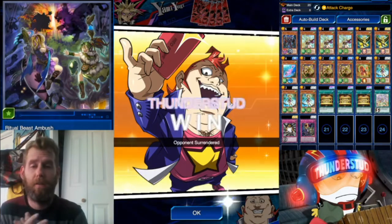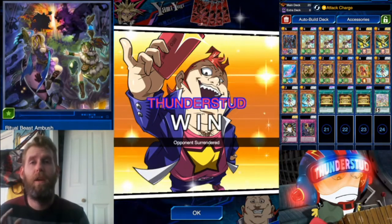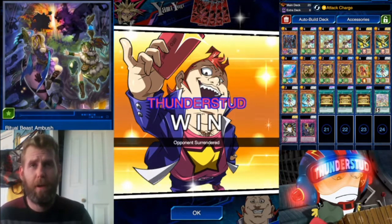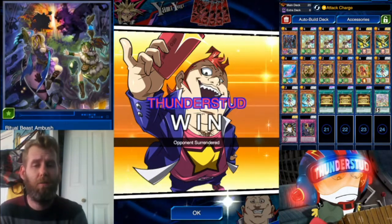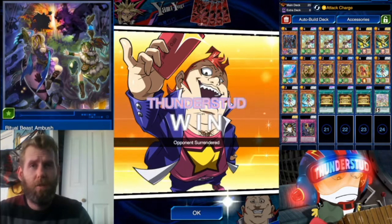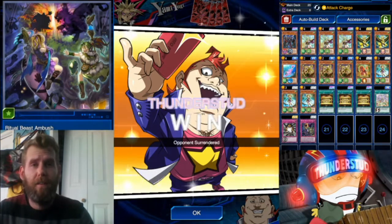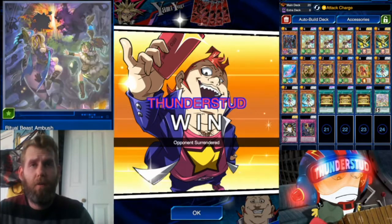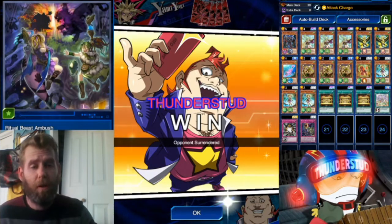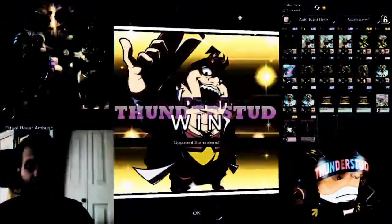Very easy, very normal stuff for Ritual Beast — it seems hard but these are generic plays. We hit his back row and then hit him with Ulti-Apelio. With that one Ritual Beast Ambush searched by Ulti-Cannahawk first turn, we get a second Apelio — all thanks to stopping Aleister first turn. Shadow Imprisoning completely shuts down Dark Lords. It doesn't really shut down Blackwings but it slows them down. You're not seeing too many Blackwings in Stage 1, but probably more in Stage 2. Stage 1 is down — I'm about 90% sure I'll be using this Ritual Beast deck in Stage 2, so keep an eye out. Thanks for watching, that's been Thunderset!